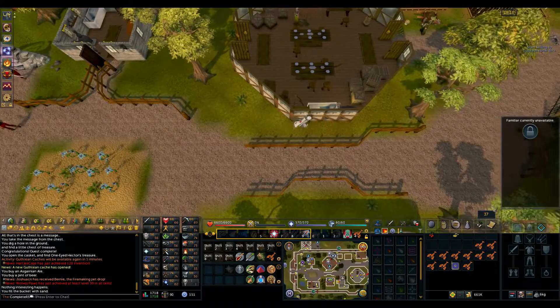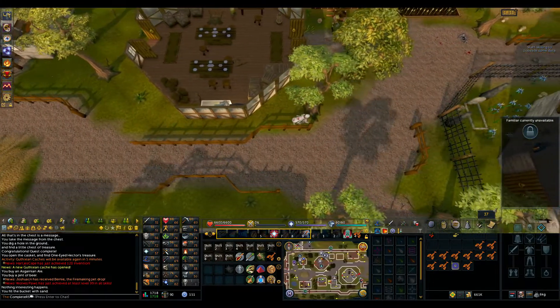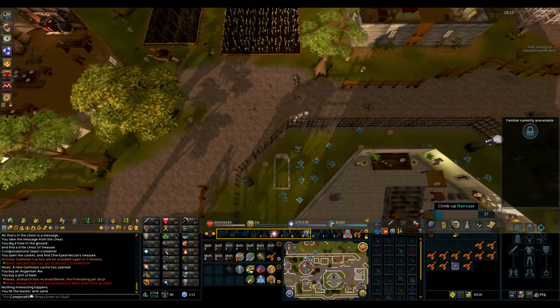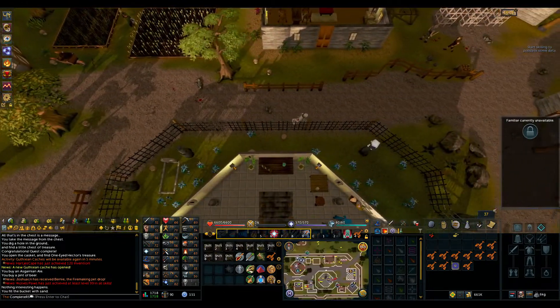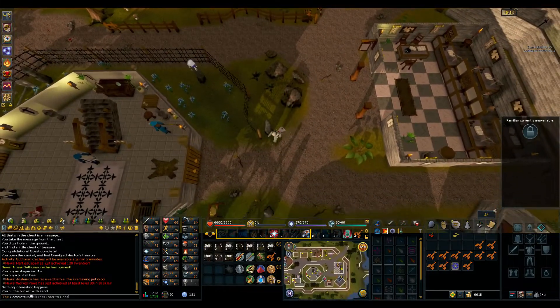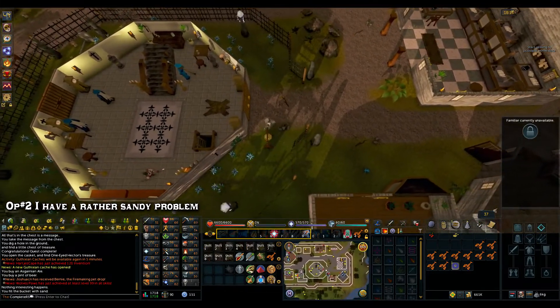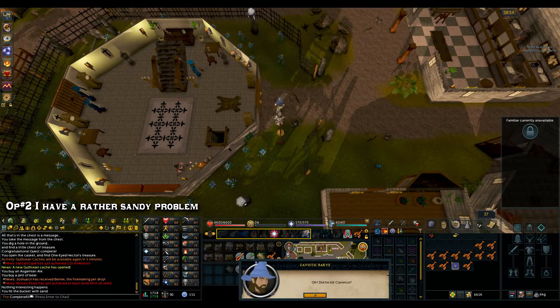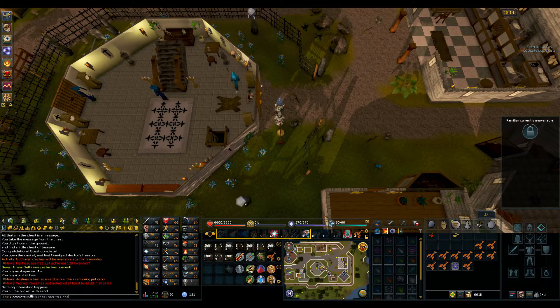So again it's over to the east side of Yanille, opposite the bank. There's a bell outside — go ahead and ring it. Once you do so, choose option 2: 'I have a sandy problem.' Run through his chat and he'll give you a little orb.